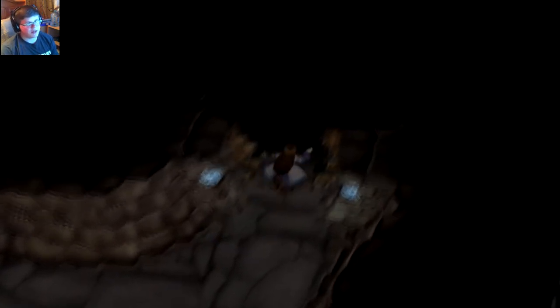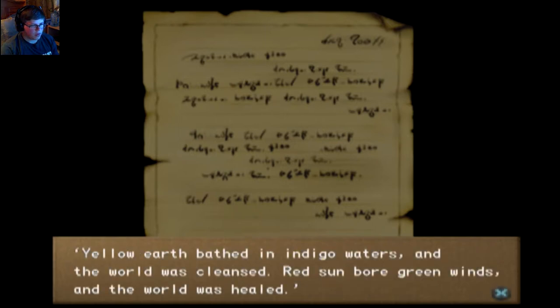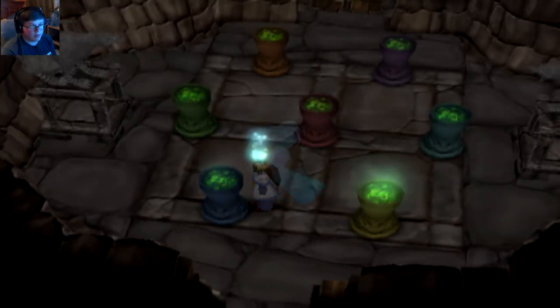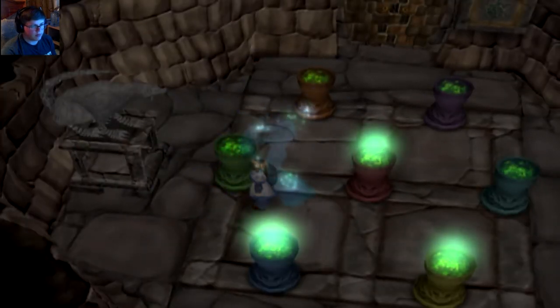That Turquoise — Tortoise. I can't say that word. Items: Bircha of Tortoise was put up on the pedestals. Too powerful. Yellow earth bathed in indigo and the world was cleansed. Red bore green winds in the world. So, yellow, indigo, red, green. Indigo, red, green. Yellow, indigo, red, green. Nice! Geniuses! 200 IQ.